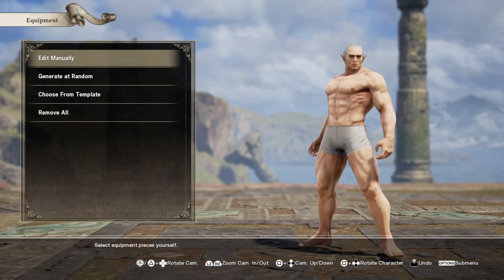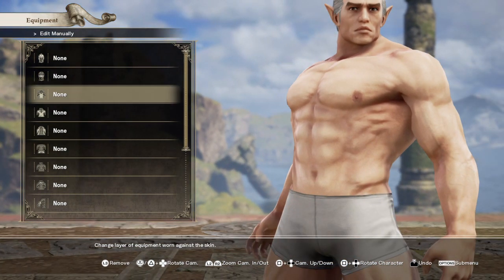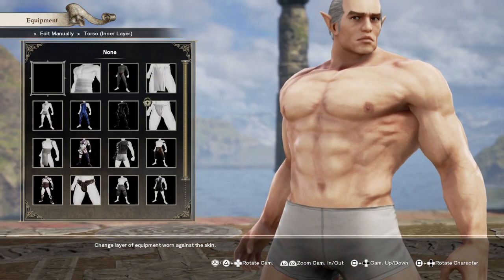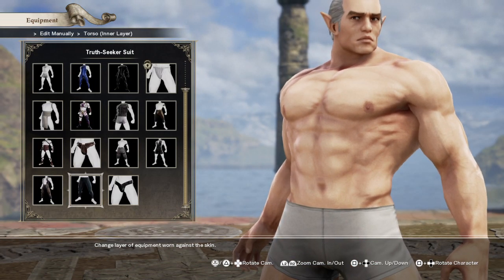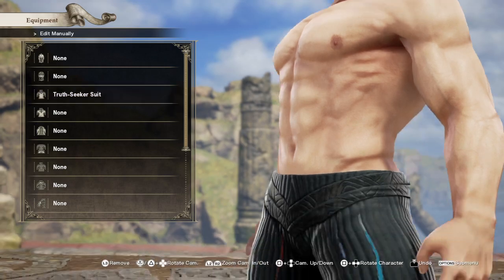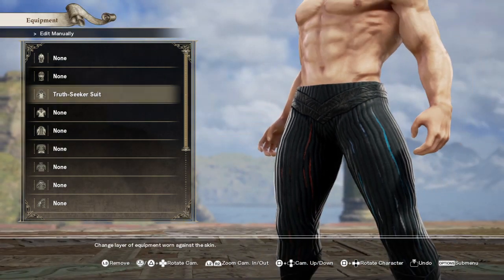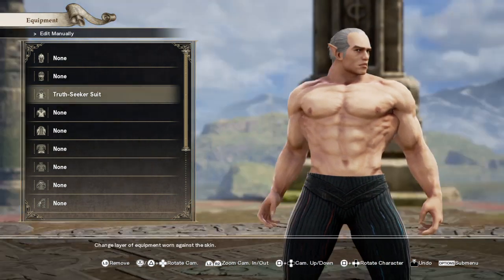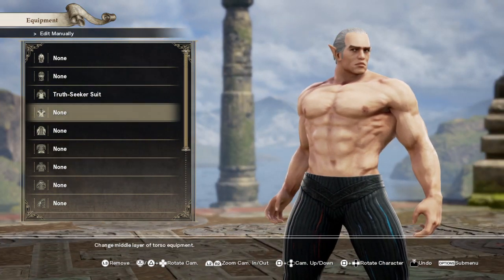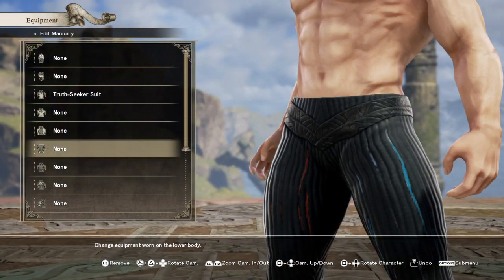Now we're going to equipment. Black Adam doesn't really have a whole lot of equipment, so this will be a pretty easy process. He has no helmets, no masks. For the undergarment wear, we're actually going to go with the truth seeker suit — because if you look closer, you can see that V shape there which we can change the color of later to make it somewhat of a belt. We're going to leave the top shirts empty, and I'll show you why in a bit.